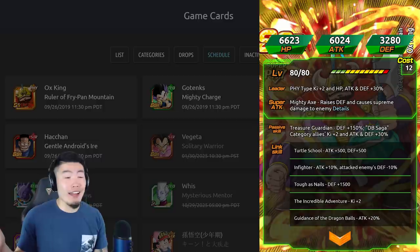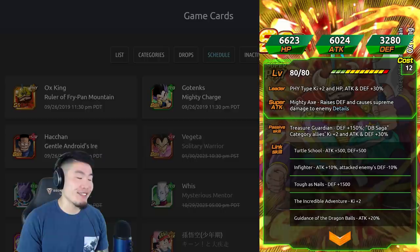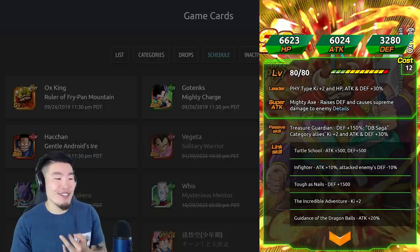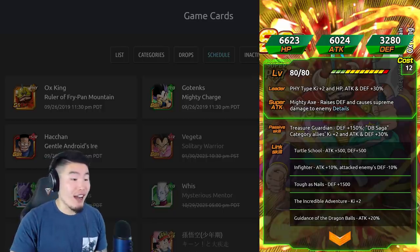The fact that an SR card is giving Key plus 2 and Attack and Defense plus 30% to a category is pretty cool. Some people won't care because he is an SR, but I think that's pretty dope. His links are Turtle School, Infighter, Tough as Nails, Incredible Adventure, and Guidance of the Dragon Balls.